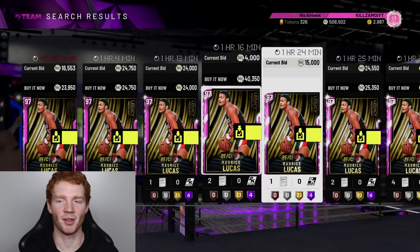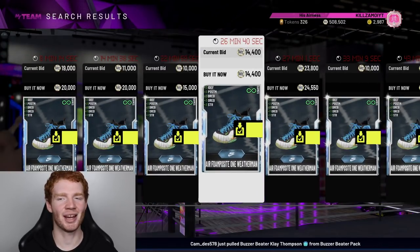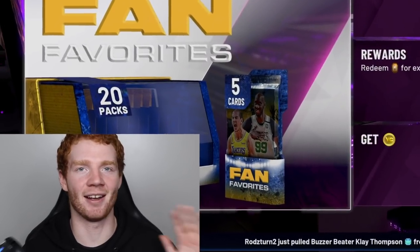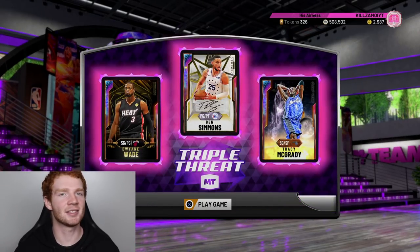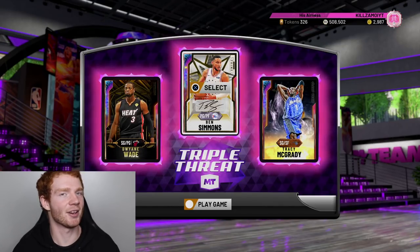How much is Maurice Lucas going for? About 20K — still a W from a free pack. The diamond shoe goes for about 35K, the next shoe about 10K, and two diamond contracts sell for about 14K each. From all those packs we easily made at least 100,000 MT. We had Fred Brown on our board twice but couldn't get him; the main one we got was the free Galaxy Opal Gus Williams — shout out to all the Gus's out there. Grinding Triple Threat Online is fun and the best way to make MT. Smash that like button, subscribe, and I'll catch you guys in my next video!